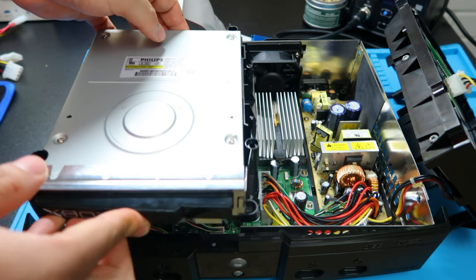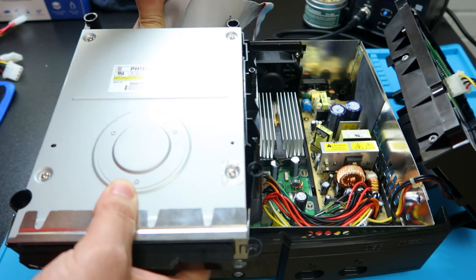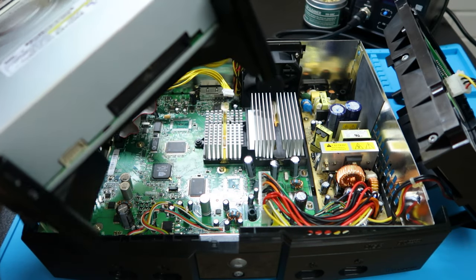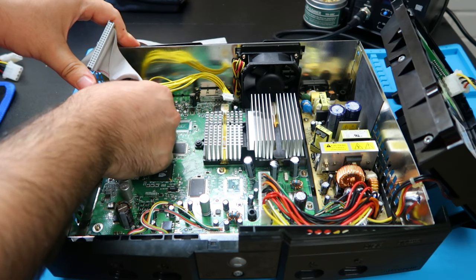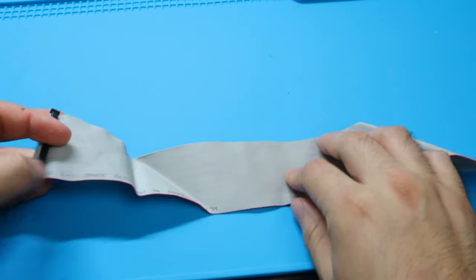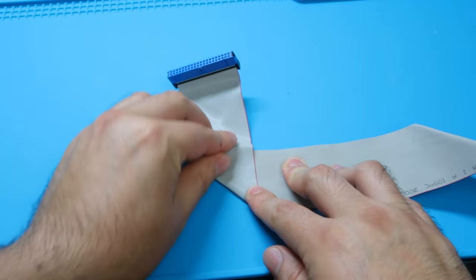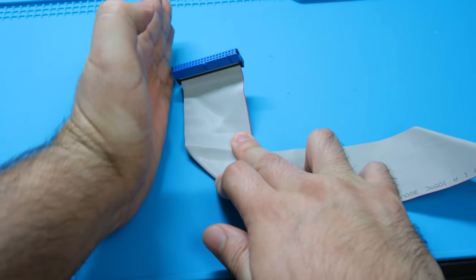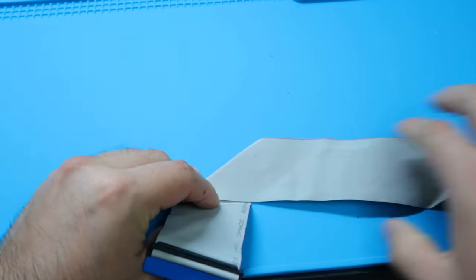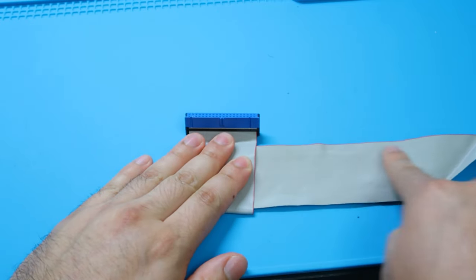Now we're going to take our new IDE cable and fold it to replace the current one. Let's lift the disk drive cradle out of the way and unplug the IDE cable from the back of the DVD drive and the power as well. Then we'll set the DVD drive aside and start the folding process. I like to face the holes down first. There's a diagonal fold, then once you get that fold down it should be vertical — kind of like a 90-degree angle. Then flip it around and fold it again directly upward, creating another 90-degree angle.